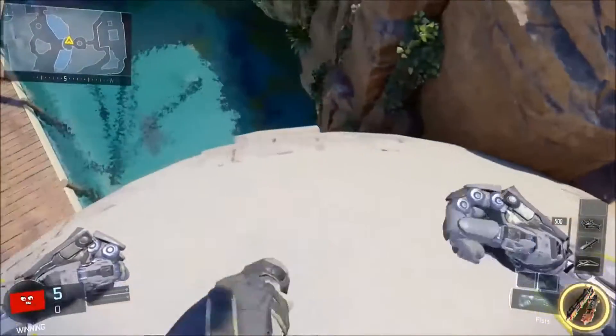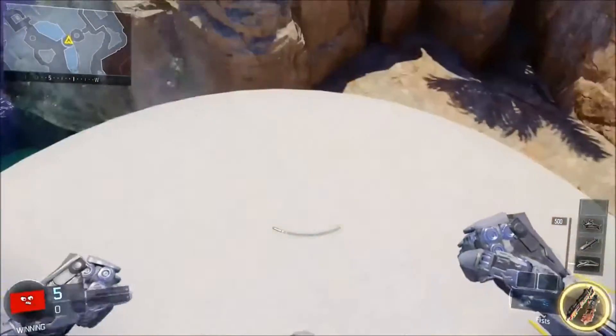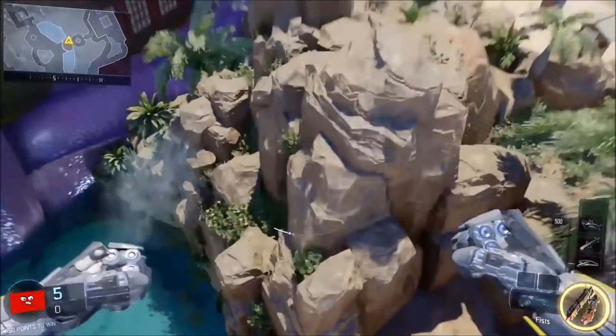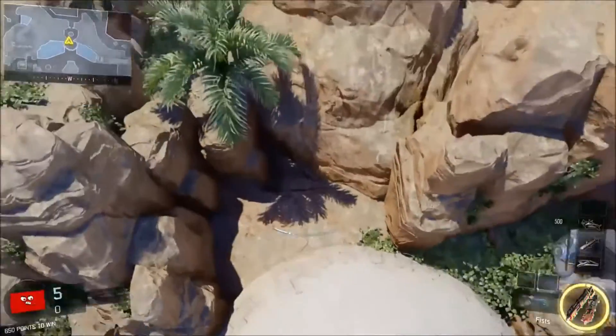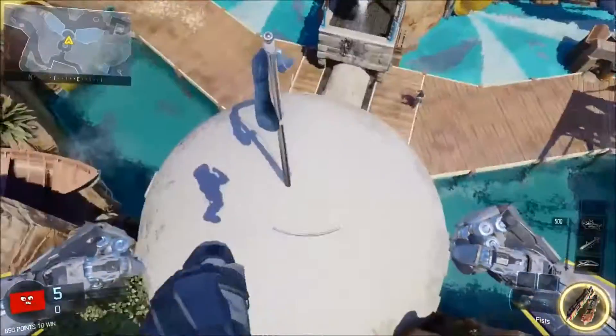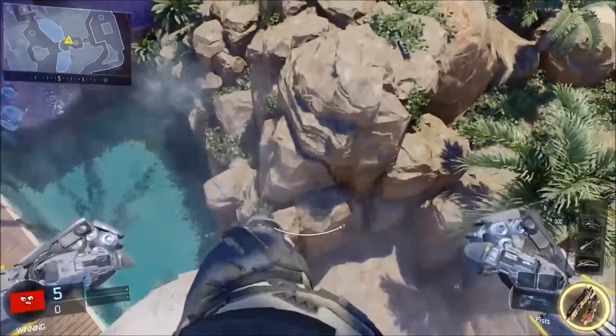But from here, you could pretty much go anywhere. I'm not sure if it really shows in the video, but there are a bunch of barriers you could climb on. You could get on those rocks, you could get on the boat over there to the left, you could go under the map. You can use the butterfly jump in any corner, on any map.